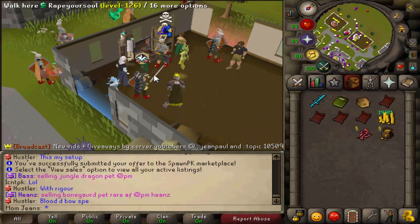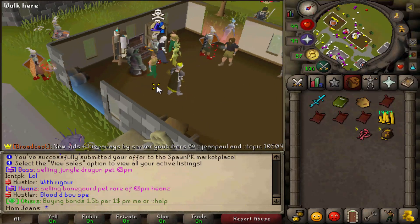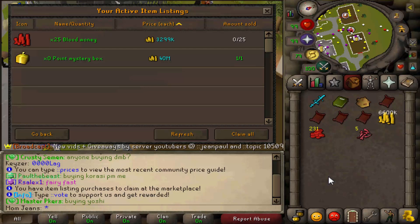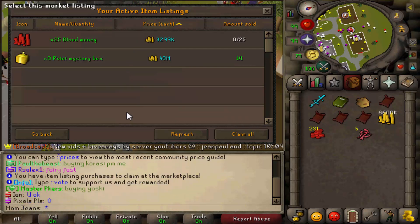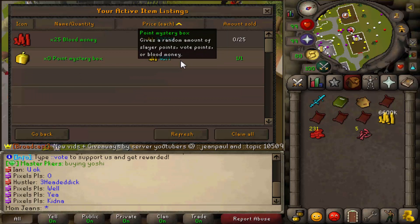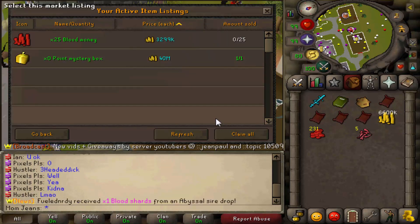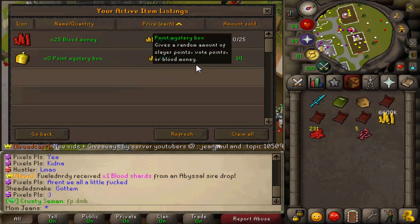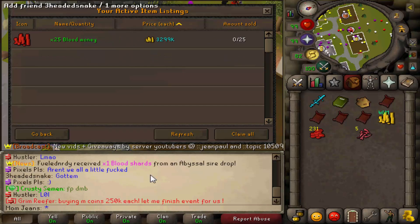Now I'm gonna go ahead and grab 75 thieving and show you a way that you can make even more at a really low level, especially with these achievements. Hey guys, we're back. I was gonna go ahead and hop on SM Dicing just to show you something - I thought I was gonna go to Rogue's Chest and thieve at a super low level there. Turns out I am an idiot. You need at least 75 combat, and at that combat max players can attack you, so probably not the best idea. Also, we sold that point mystery box for 40 mil, so that was super easy.